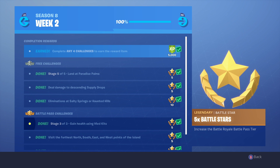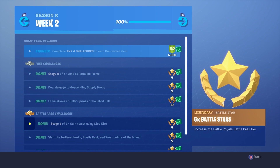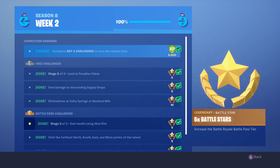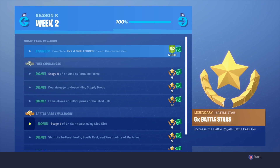Next is to gain 75 health using medkits, 25 health using apples, and 50 health using cozy campfires. For the apples, they're all around the Salty/Retail area. You can land on a little structure, jump off to do some damage to yourself, and then eat a bunch of apples.